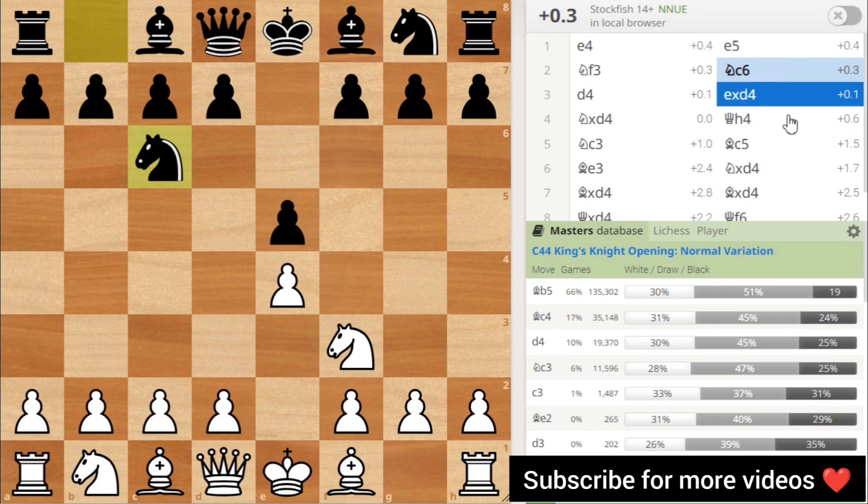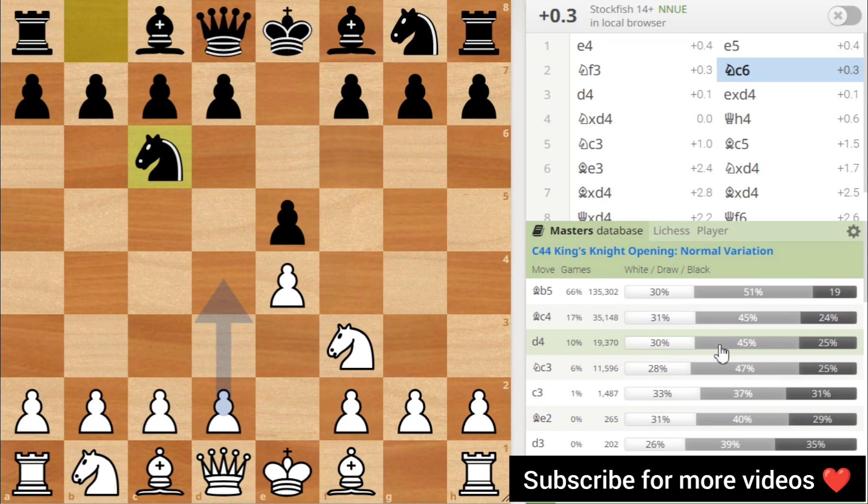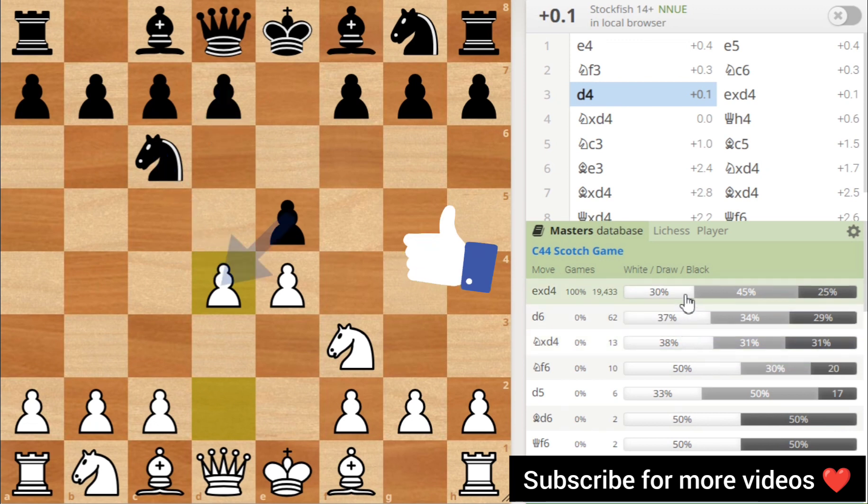Here is the best move. If you use this trick, you can beat beginner players. In the next moves, you can play B5 and C4. The key moves are D4 and D3 — this is the Scotch game. In the Scotch game, if you know the line, it's a big plus point for you.